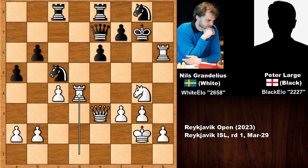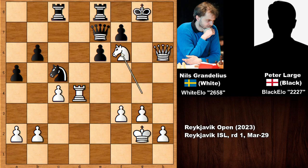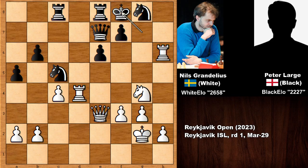After Rook takes on H6, King to G7, Grandelius played Rook to D4, lifting the rook to potentially use it on the kingside as well. Capturing the rook with the knight would fail because of this continuation — King up, then checking the king. This is basically the only move; the alternatives lose the queen. Rook up, King back, pinning the knight, Rook to H8 — and can you see the threat? Peter Larch is fighting for his dear life.